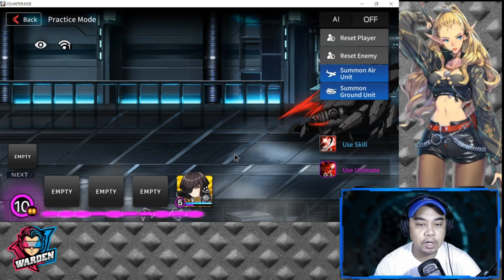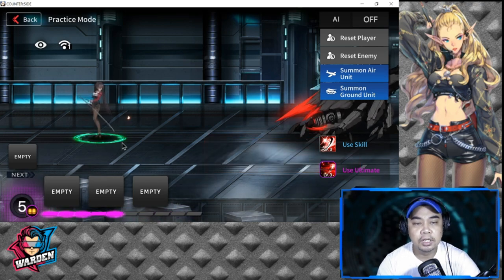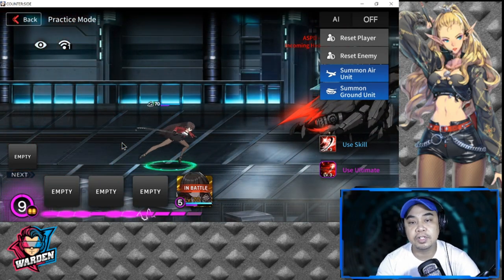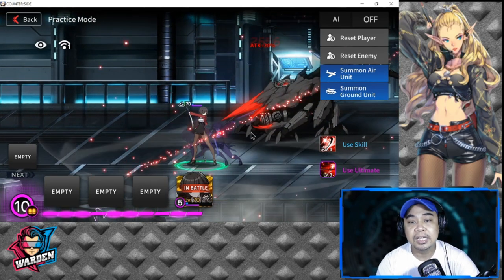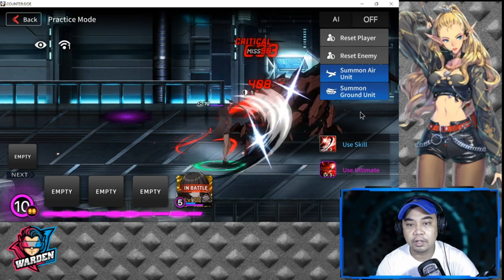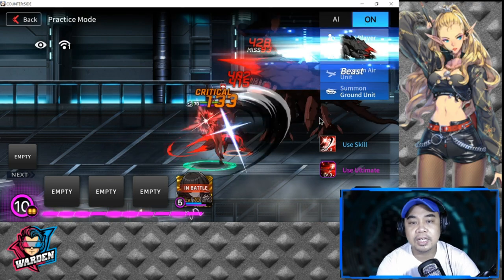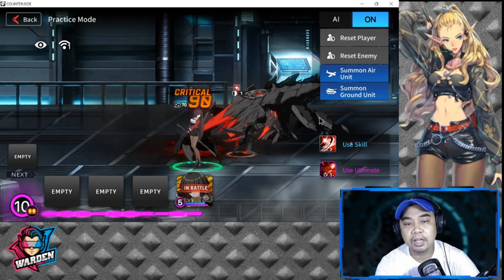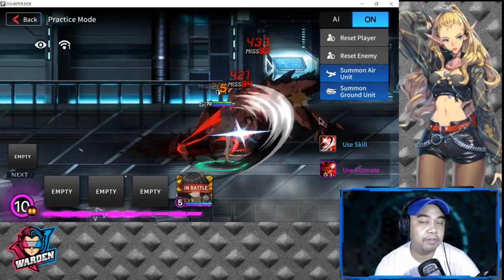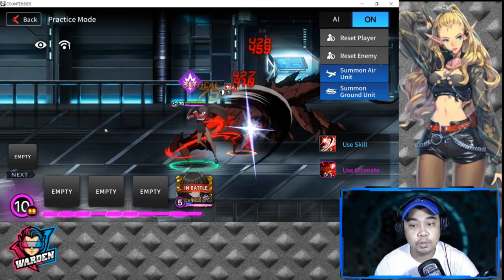In practice mode, her deployment animation is long, so she has to be deployed after defenders or strikers are already in front. When she attacks she gets very near the opponent, so she needs a defender or striker in front of her. Let's summon some ground units to demonstrate.